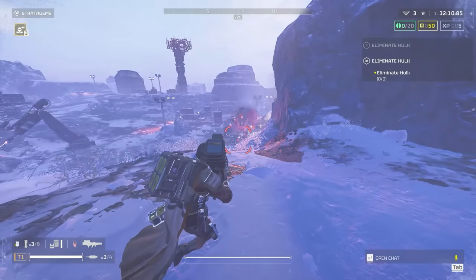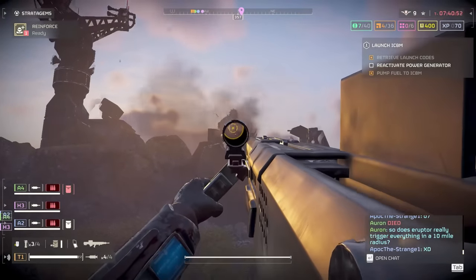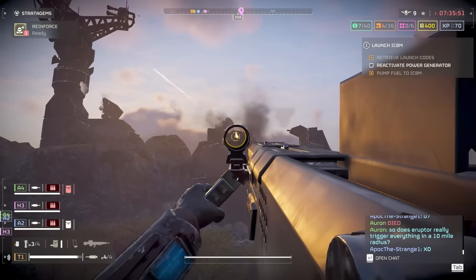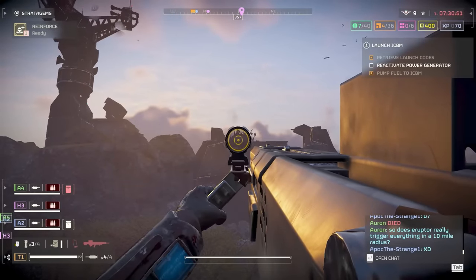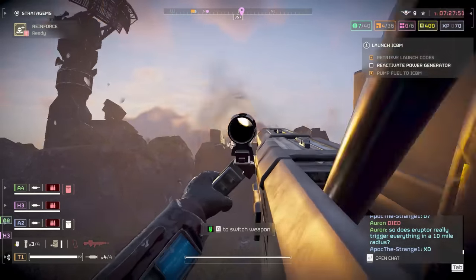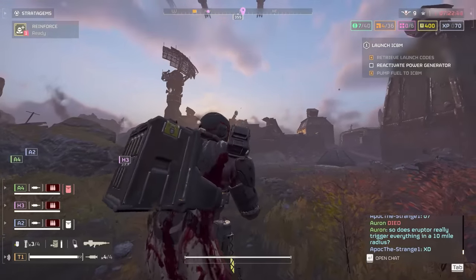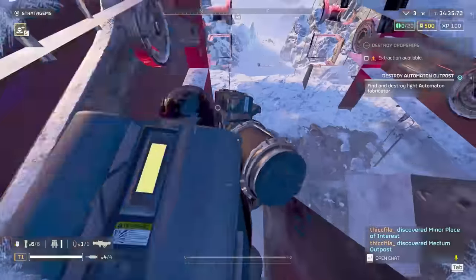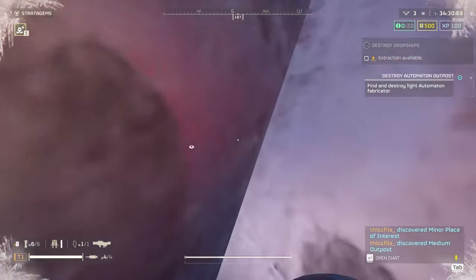Everyone knows the Hulk's weak spot is its tiny little head, which is way too hard to hit sometimes. But there's another spot you can shoot Flamer Hulks to basically disable them and not have to worry about them until you take care of some of the other enemies. Same with Devastators, and there are even a couple tips for tanks in this video. Today we're covering how to disable robots. This is by no means a fully comprehensive guide — we're only covering some robots and some things I've been doing in my game. I'm sure there may be a few other spots yet to be explored.